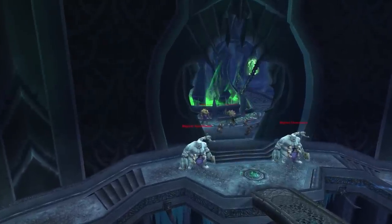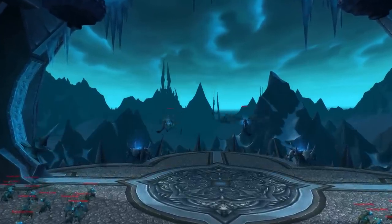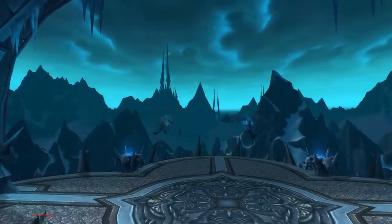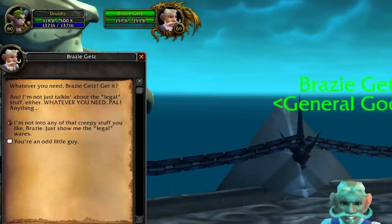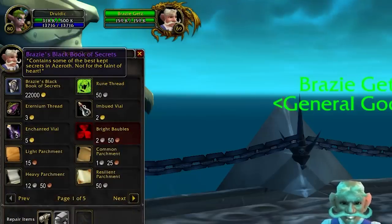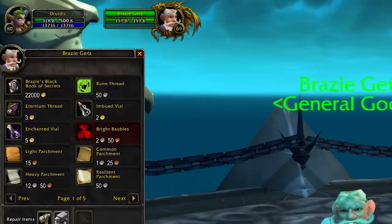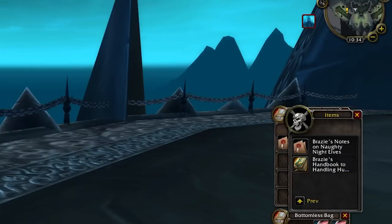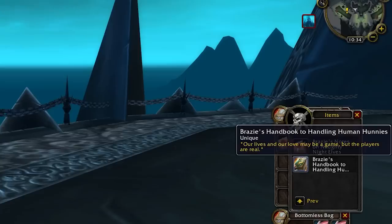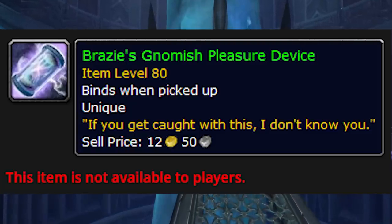The next one is something you will not see for a while because the NPC who sells this item won't be available until ICC, but it's pretty obscure so I thought I'd throw it in. Oh, and it's also Alliance only. After having defeated Deathbringer Saurfang, a reagent vendor spawns called Brazzy Gets. He's a level 69 elite gnome, and beyond selling the usual reagents, he also sells Brazzy's Black Book of Secrets for 22,000 gold. Inside this book are some of the best kept secrets of Azeroth, which let's just say Blizzard wouldn't have put in the game these days. I'm now wondering whether this item will be removed from the game when it's due to release. A while back Blizzard changed loads of in-game art to fruit bowls and deleted a load of in-game jokes too.